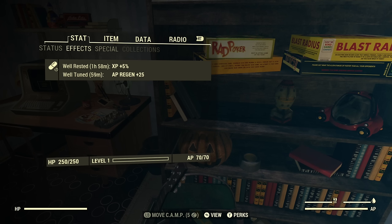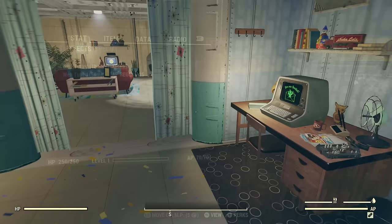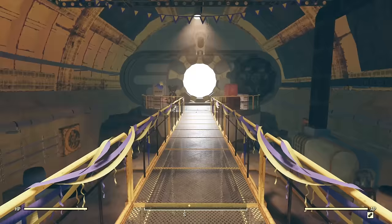AP stands for action points, which is basically your stamina if you're unfamiliar with the game. It's actually pretty important overall, so that buff is certainly helpful especially at a lower level. Once you've done those two things, make your way out of the vault.